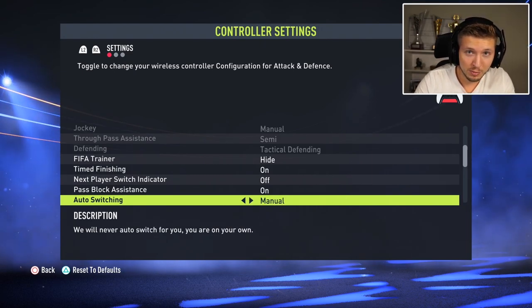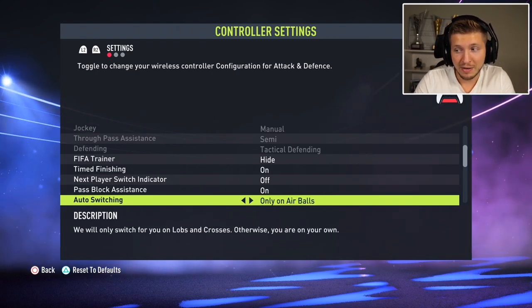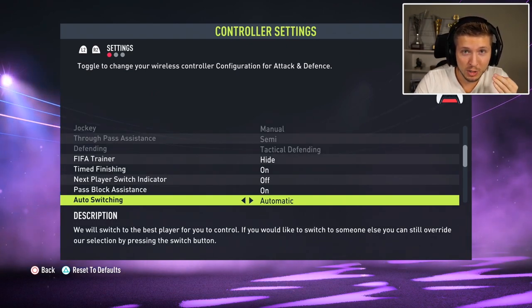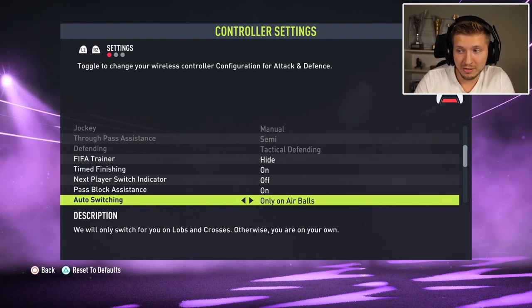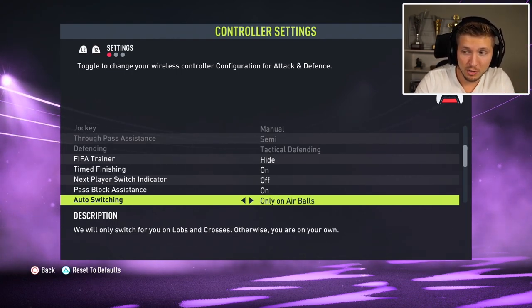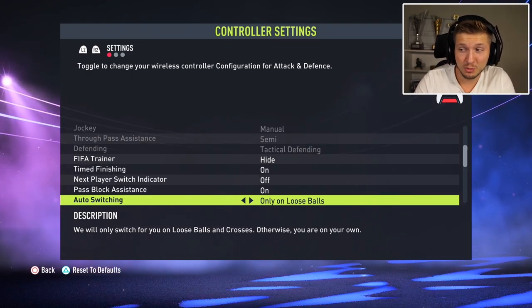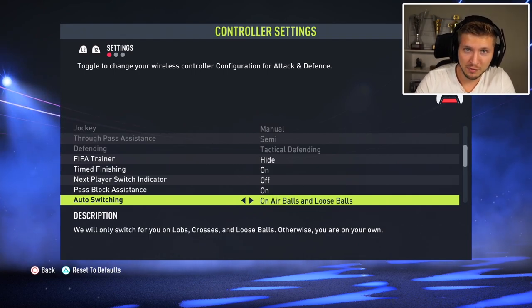Manual auto switching is too difficult because with a hard cross you often don't have time for a quick switch. Automatic is pointless because the AI will switch for you after every ground pass. You can also try the new options: only on air balls and only on loose balls, which are separated. Experiment to see what works, but I think the classic option is the perfect mixture.